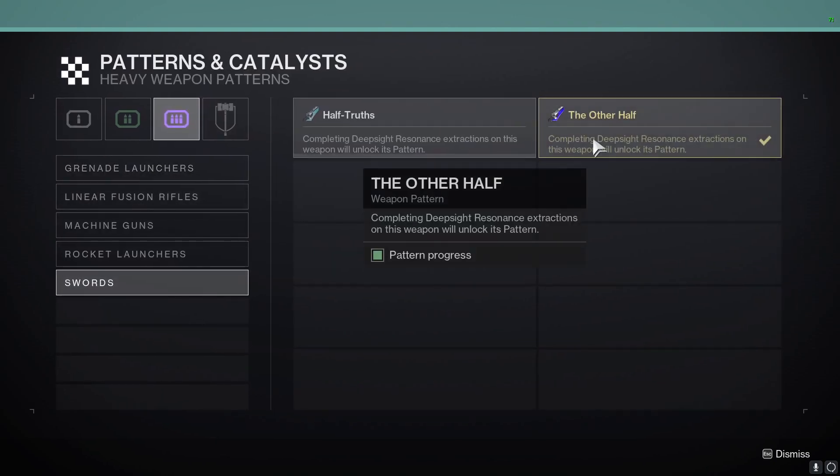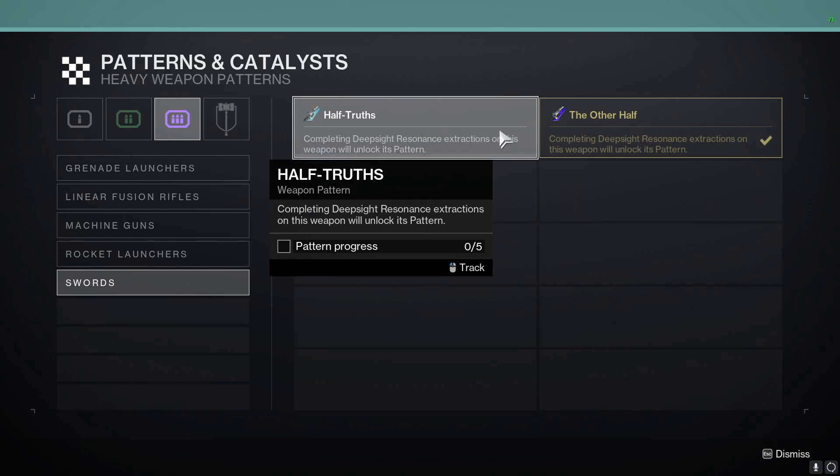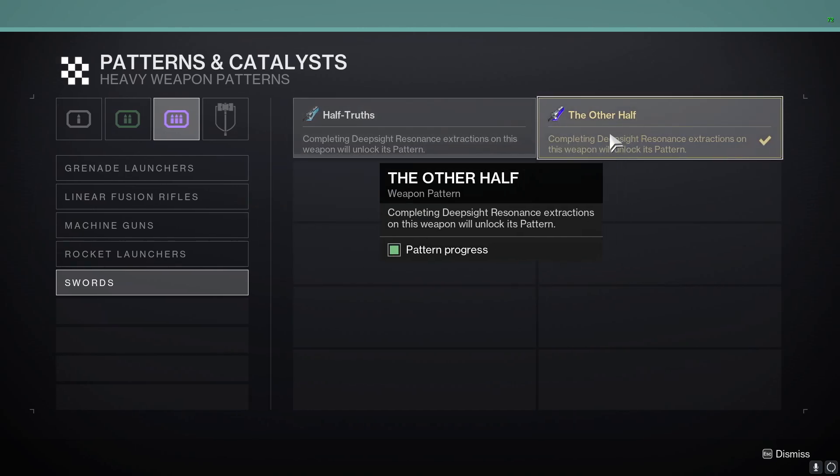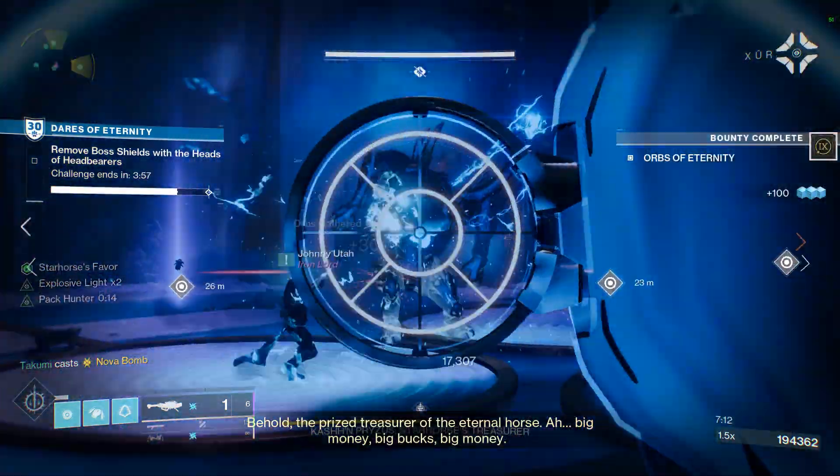The most important thing you guys need to know is that you only need one red border Other Half, and not five like the blue one. Red borders can drop anywhere.